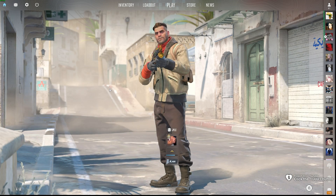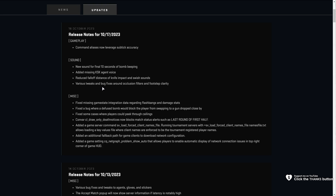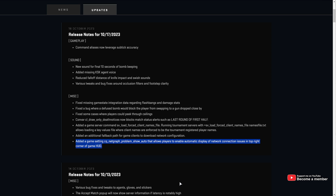Of course, the day after I make some content showing exactly what the alternatives to the missing net graph in CS2 are, CS decides to release an update that adds not exactly the same feature but a very useful command that would have been perfect to include in that video from just literally a few hours ago. Anyway, in this video I'll show you the best alternatives to net graph that we have in CS2, as this command isn't officially added.